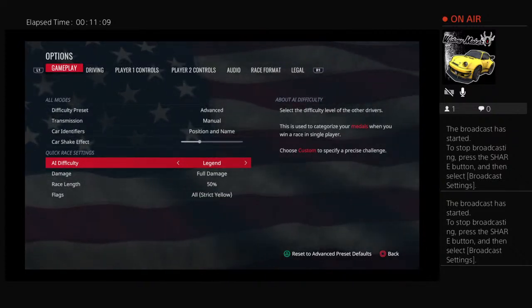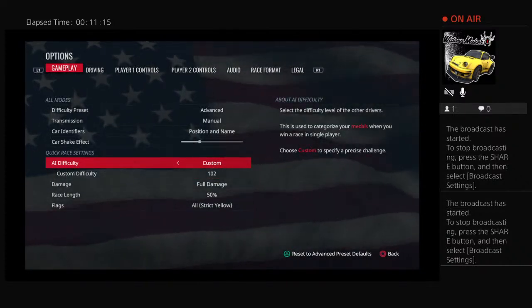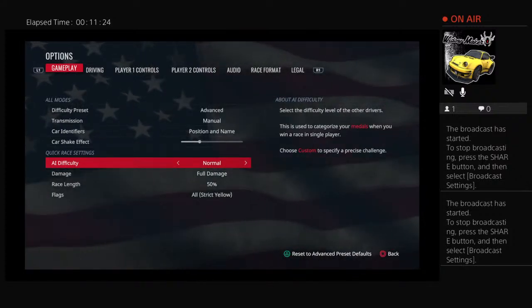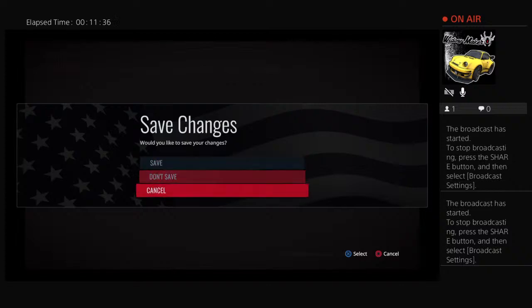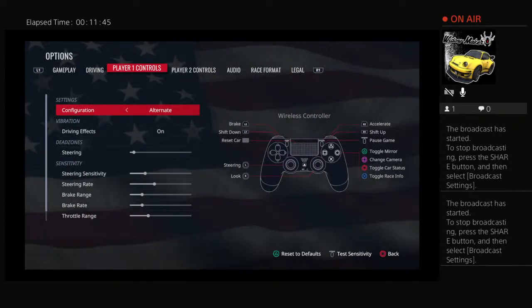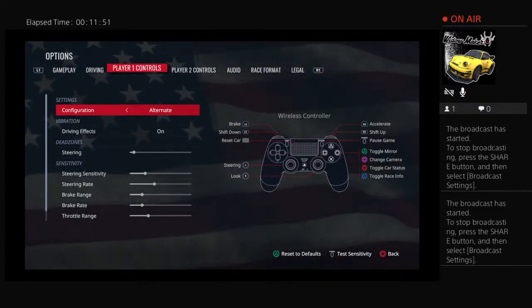Race length 50%, full damage. I'll get there. But are you running legend difficulty or custom? Well, advanced is not an option. The AI difficulty — trash had me change all that stuff. I guess I'll have to go back and look. It's on advanced. I told you to put it on advanced. I did, but I was in a different set of settings.